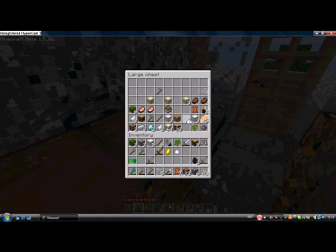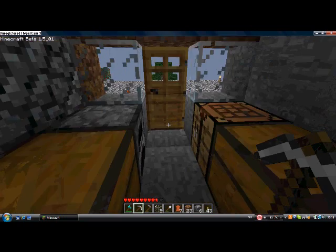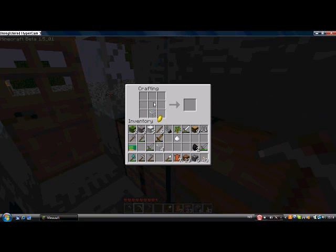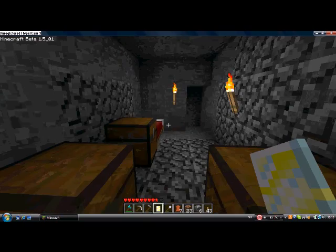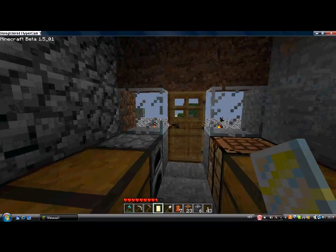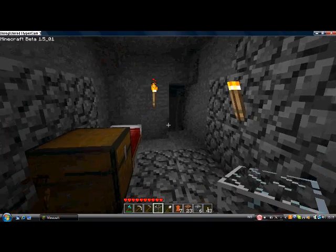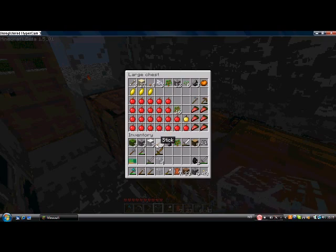I can show you guys how to make lemonade if you're brand new to this. You want to put glass on the bottom, lemon here, and sugar here — and you get the lemonade. It heals, I'm not really sure how much it heals, but you also get the glass back, so that's pretty good.